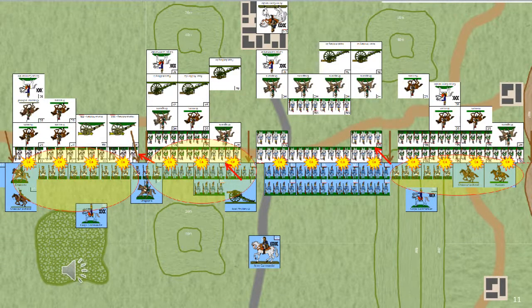It is now game turn 2 and the player order remains the same, meaning the French won the initiative or the die rolls were a draw. The Austrians would absolutely love for the French to move first, because if the order flipped later, the Austrians would get a double move. As it is, the French having the first move doesn't give them much advantage, since the Austrian position is quite strong. The Austrians are the first player this game turn.